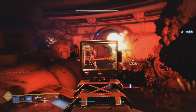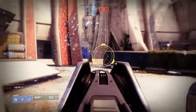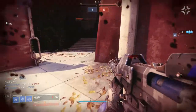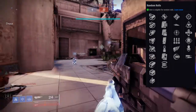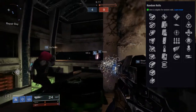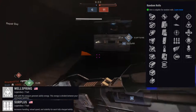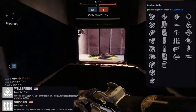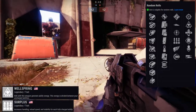The next weapon is High Albedo, a kinetic sidearm in the adaptive frame. I don't have gameplay for it so I'll use some random PvP footage. The perks in the first row are: Ambitious Assassin, Slideways, Threat Detector, Surplus, Killing Wind, and Fully Auto Trigger System. The second row has: Snapshot Sights, Wellspring, Unrelenting, Demolitionist, Head Seeker, and High Impact Reserves. I was curious about Ambitious Assassin pairing with High Impact Reserves — with a base ammo of 27, bumping to 34 or 36 might not equate to much for High Impact Reserves, but it'd be cool if it did.